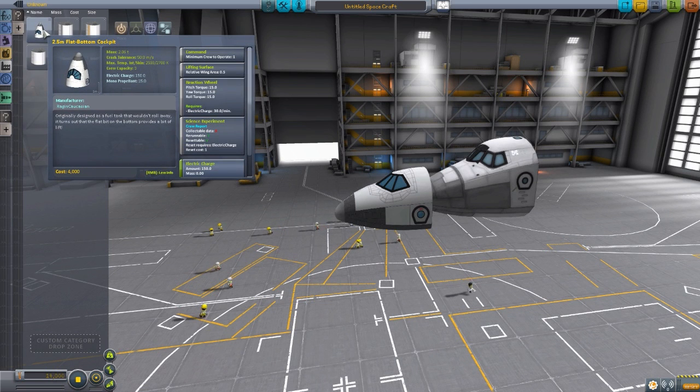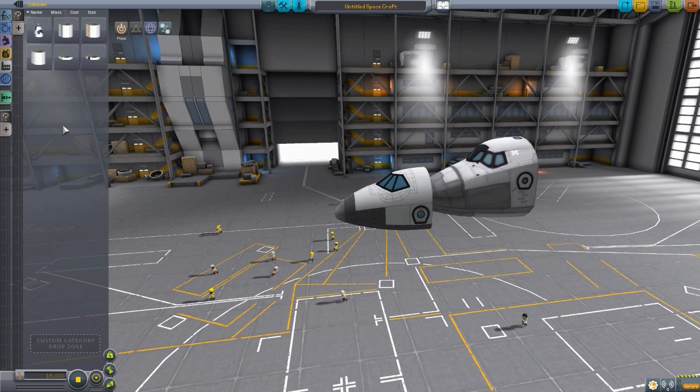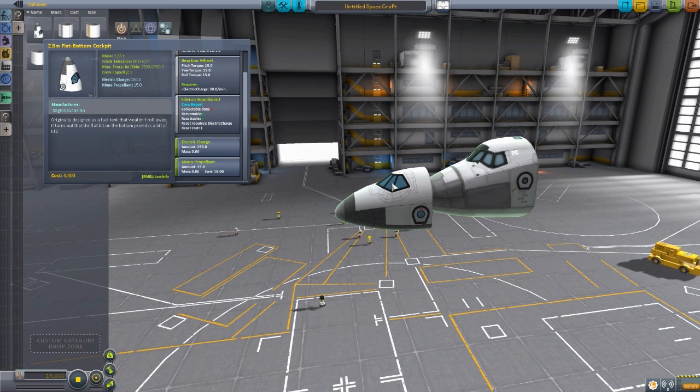Now if we go back to the tab and talk about stats, it requires a minimum of one crew, being a cockpit, but can hold up to three. It does have a lift surface rating of 0.5, which is something you're going to notice on all of these parts, because one of the aims of the flat-bottom spaceplanes in this pack is to have varying degrees of aerodynamic lift already built into the fuselage. We also have a reaction wheel, a crew report, 150 electrical charge, and 15 monopropellant. Overall a pretty nice little cockpit, though I should add that at the moment there's currently no internal view. That is planned for the future, but right now we have nothing — not even a placeholder internal like we see in a lot of other mods, so no flying from the interior just yet.